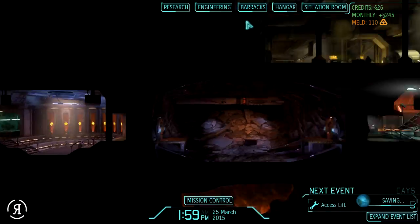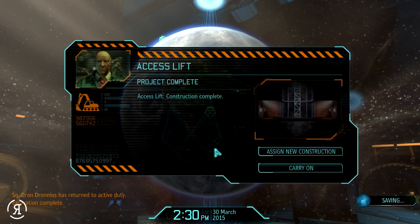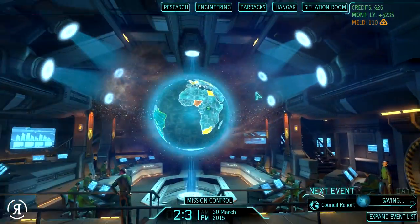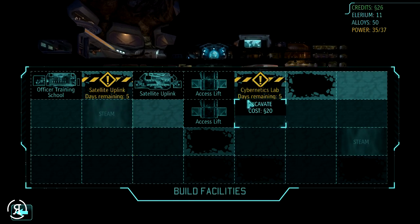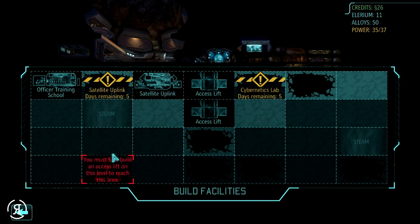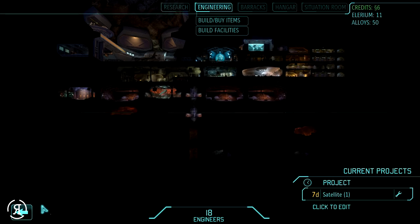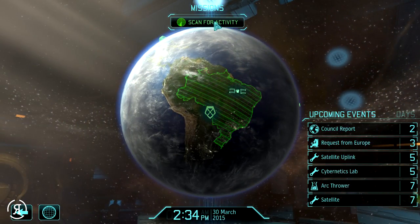That was a mistake I think. Let's scan for activity and hope for a mission that reduces panic in the areas we actually need. Everyone seems to have been replenished and we also completed our work. I cannot build the genetics lab just yet, but we have a cybernetics lab and a satellite uplink almost ready in five days. We only have 26 credits, so let's excavate and we'll be ready for the thermo generator next month.